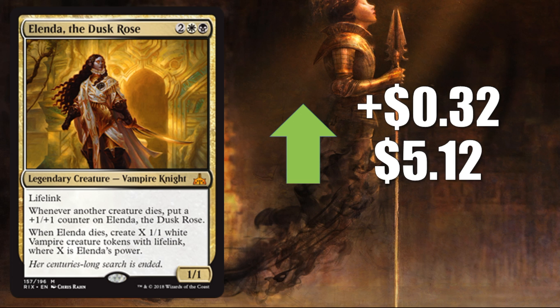Number 4, Olenda, the Dusk Rose, up $0.32 to $5.12. The Vampire builds I saw over the course of this week weren't running this card, so I don't really know if it'll become a thing even if Vampire decks get there. We'll have to see how they get brewed out and what happens with the meta. But I do think this is a really interesting Commander card for Vampire Commander decks.